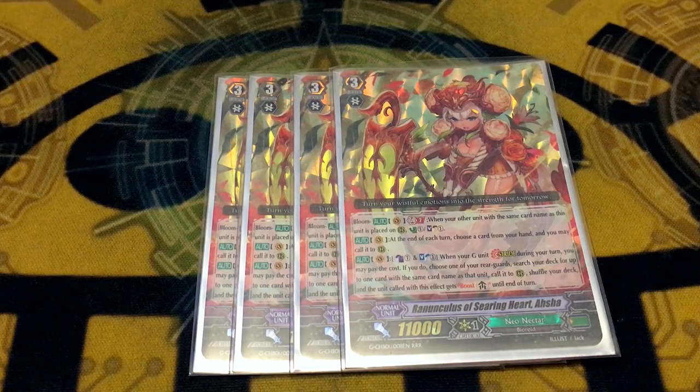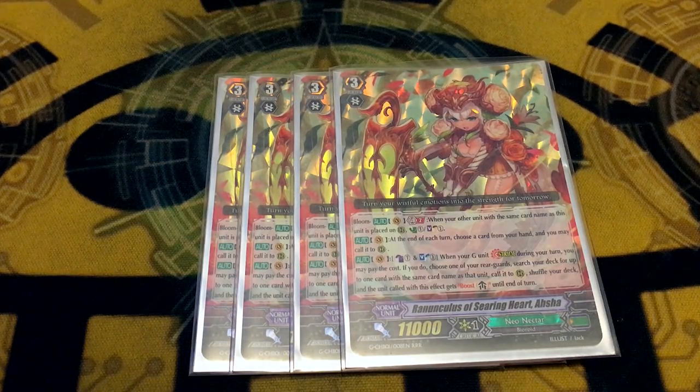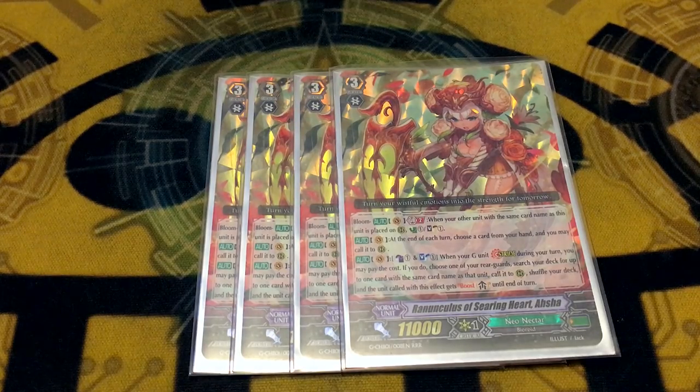I hate Ranunculus of Searing Heart Asha so much, but it's objectively better than the original Ranunculus Asha, so that's why I'm running her. Her stride skill has a higher cost than the original for no reason. Why do they give Neonectar all of this soulblasting and soulcharging stuff? It makes no sense. And at the end of either player's turn, you can call a card from your hand to Rear. If your opponent board wipes you, it lets you call a card to clone, which is good — that's something Neonectar needed. I hope the third Asha, like Fantasmic Blue or whatever, is actually good.